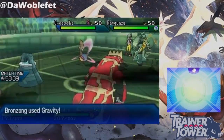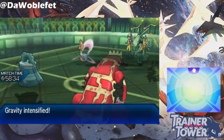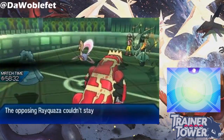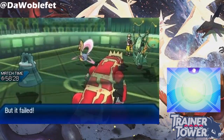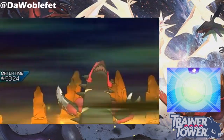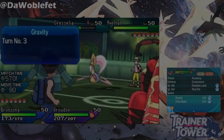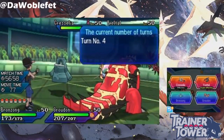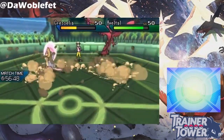When Gravity is used, all Pokemon become grounded for the next five turns. This means that Flying-type Pokemon and Pokemon with the ability Levitate are no longer immune to Ground-type attacks, which is great news for attacks like Groudon's Precipice Blades. The Flying-type and Levitate don't get removed, however, just temporarily suppressed. For example, Primal Groudon's Rock Slide still does super-effective damage to a Yveltal here in Gravity, because the Flying-type isn't lost.